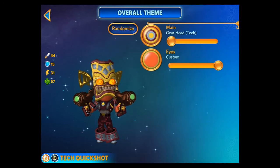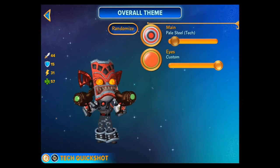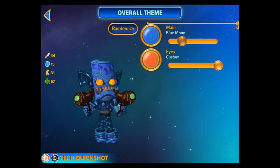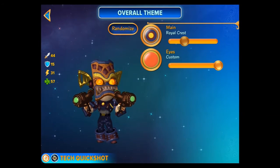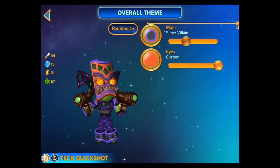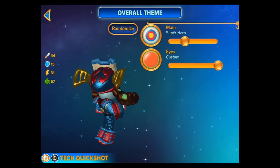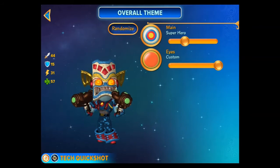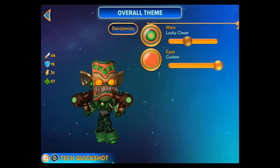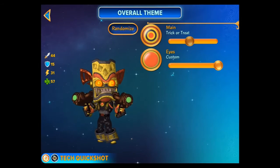It's just the colours we need to work out now. So we're on to colours right now. Overall themes. Let's have a little look through these. Oh wow, look at some of these. They're full on. They're amazing. Royal crest. Superhero - that's really cool. Lucky Clover, be my valentine, trick or treat. That's not bad. I've got to think he is a tech, so it's got to be sort of tech related.